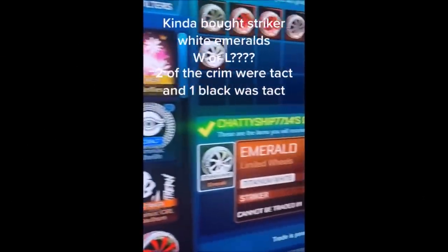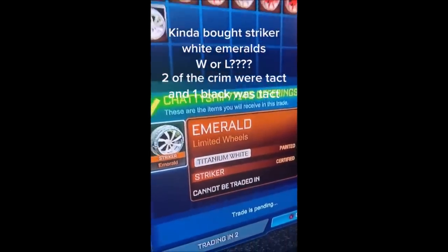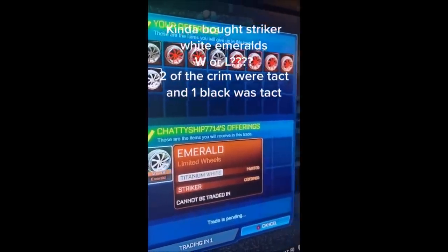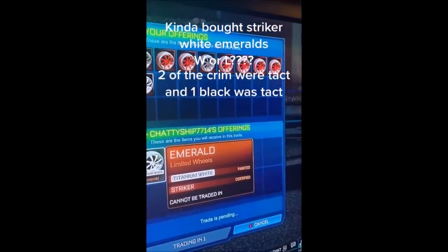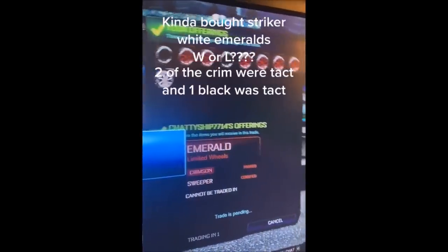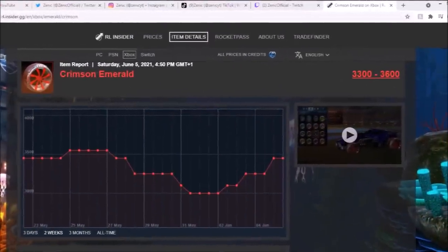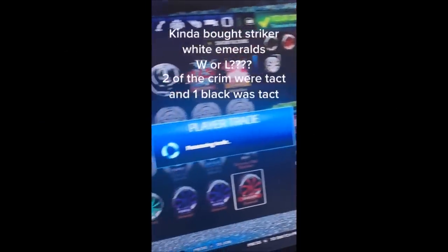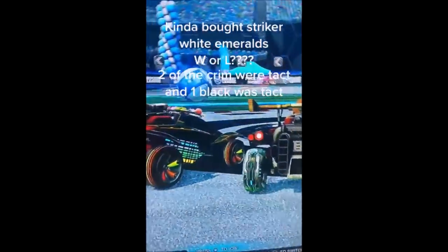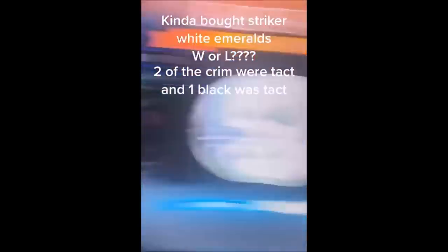At the number 9 spot, from the very first TikToker on the list, he is going to be getting himself Striker Certified White Emeralds. On the spreadsheet you can't see the price for certification, but I do believe Striker for Emeralds is about 2.5 to 3 times the value — so it's about 50,000 credits he's getting. He's paying one regular White Emerald, two Blacks, and I think six Crimson. He's gambling quite a lot, but the Emeralds are getting taken out of rotation soon, so there's a massive chance we can see a massive rise. It can make up a ton of profit — I wish you luck.